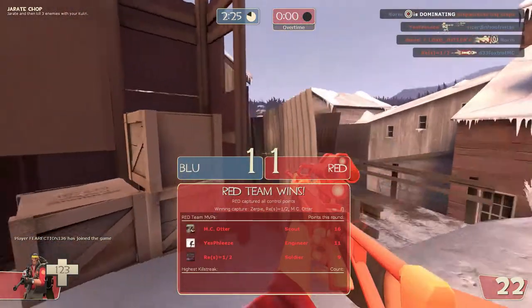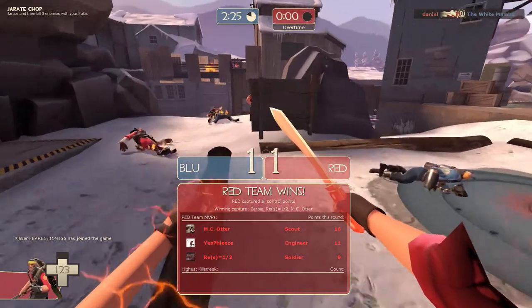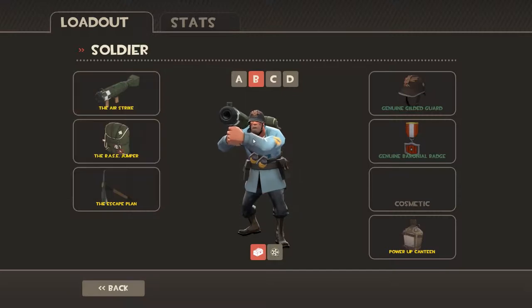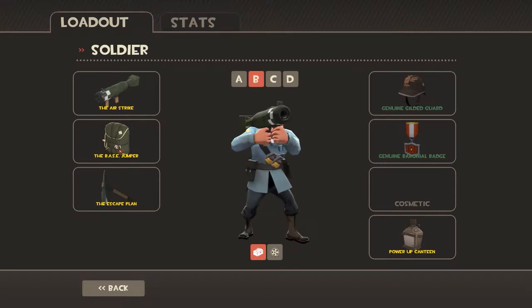Well, that's enough of this weapon. Next I will show you the new soldier weapons. The new soldier weapon is the Airstrike — increased attack speed while blast jumping. Clip size increases on kill. You only start with three rockets in your clip and with every kill it adds one more rocket.